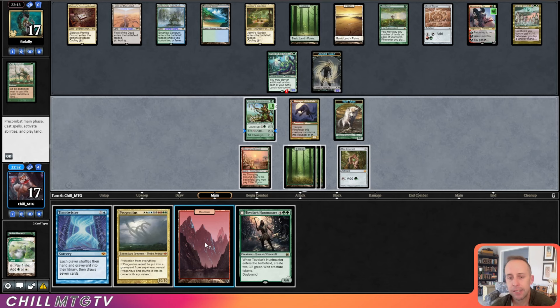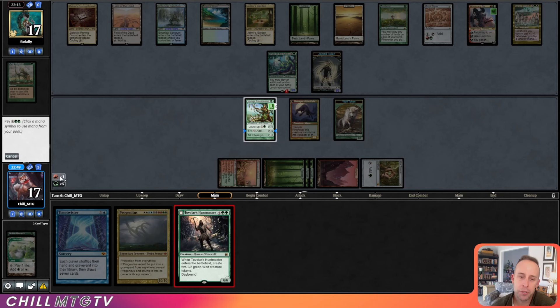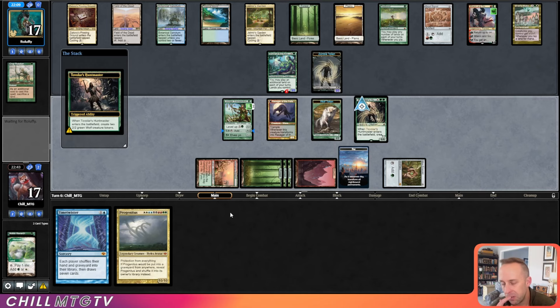We're getting some action against our opponent's opening. The fact that Tovolar can fight with the wolves is going to help us get through this board. I do expect to see a double block here — no, they just let their Renin die. Library coming down with zero cards in hand — love to see it. Our opponent did not cast any spells, so our Tovolar flips.